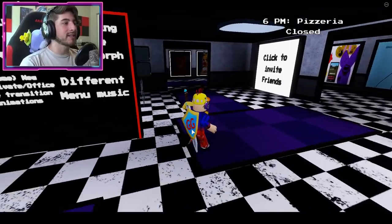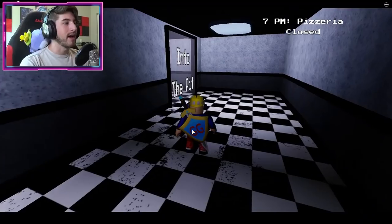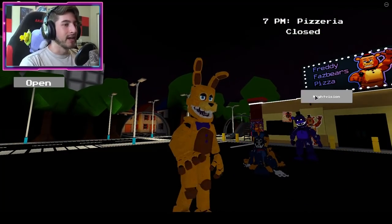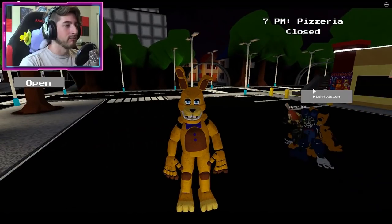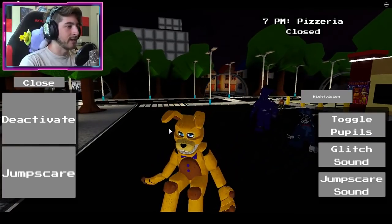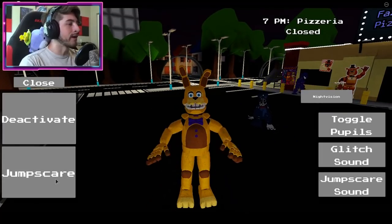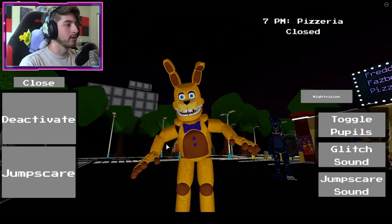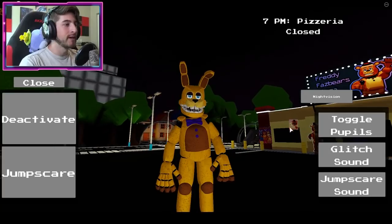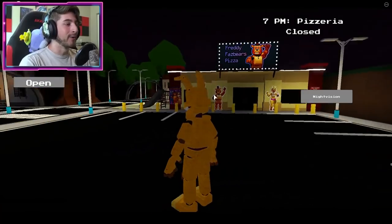Let's see if they have a badge morph. Go into game pass — Into the Pit. There's night vision. You just look spookier. And there's a deactivate option — it deactivates and falls to the ground. There's also a jump scare — a little terrifying, look at all those teeth inside. Toggle pupils, glitch sound, jump scare sound — that is pretty cool. I do enjoy that.